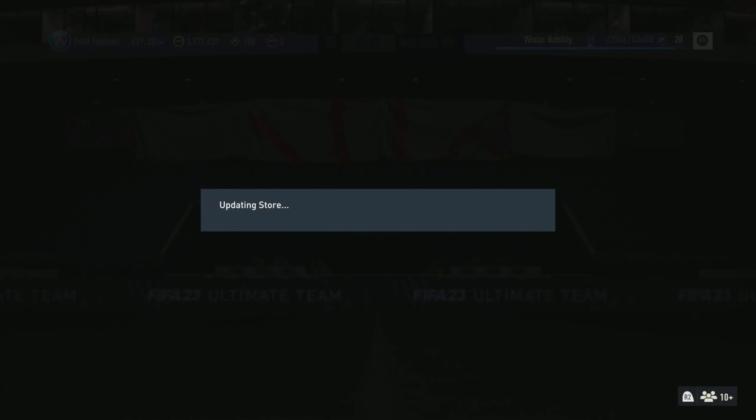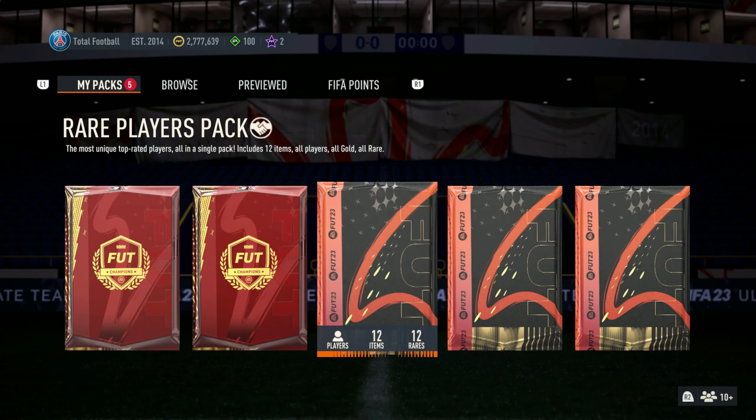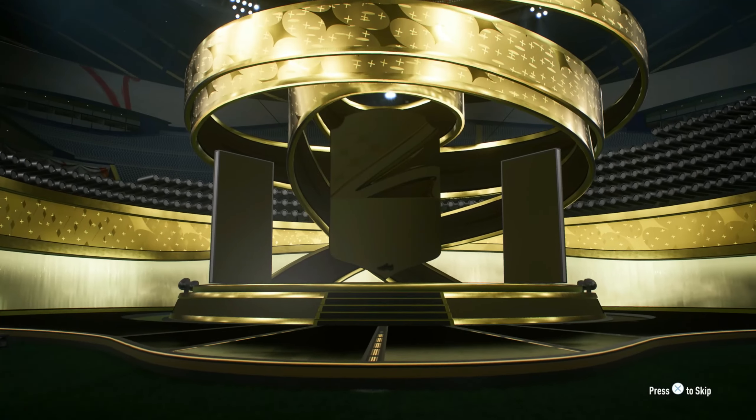So these were our picks for rewards — not too bad to be fair, a lot of fodder. We can probably do some more SBCs. I'm not really too sure what I want to do. I've seen a lot of Tony Cruzes and he's been playing really good against us.